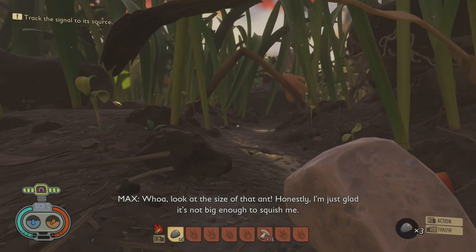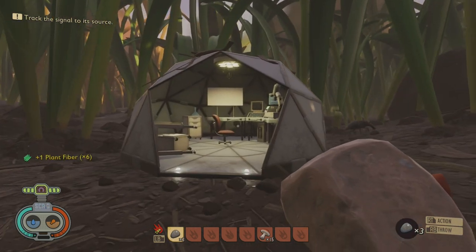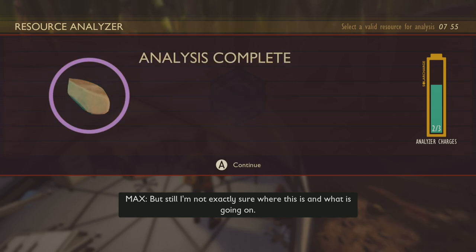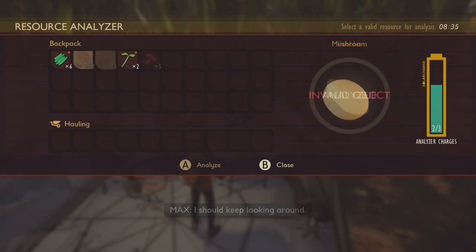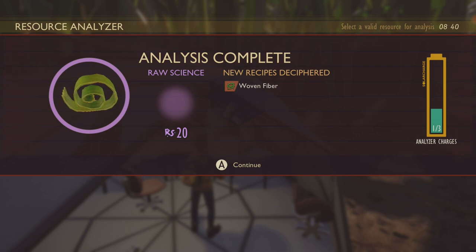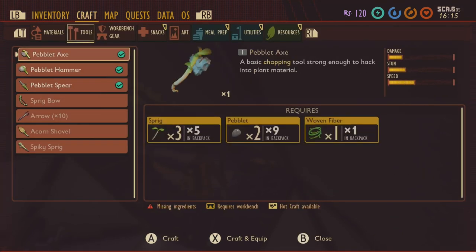One of the first things you'll need to do is start analyzing materials. You get to analyze three times before the field station needs to solar recharge, which only takes one hour in-game or about two minutes real time — so about six minutes for a full three charges. For your first three charges, analyze a pebble and a grass fiber. From the grass fiber you can craft woven fiber, which you'll want to immediately put into the scanner as your third item. This unlocks beginner tools like your axe, hammer, shovel, and bow, which help you take down spiders and other big hostile bugs without getting up close and personal.